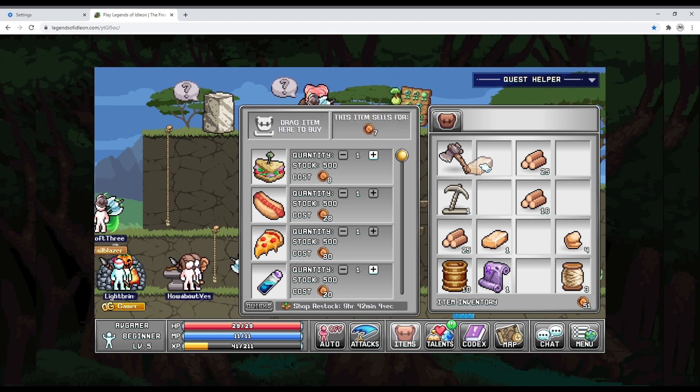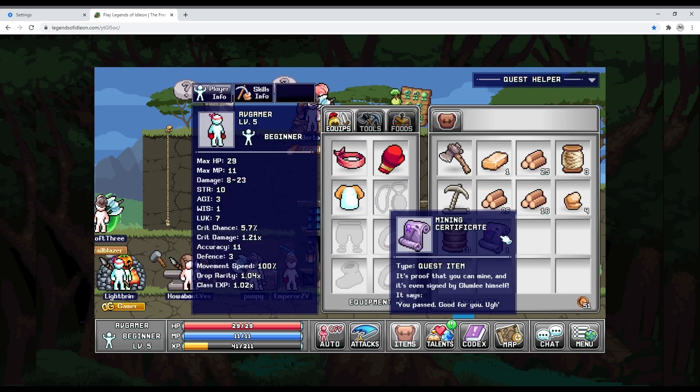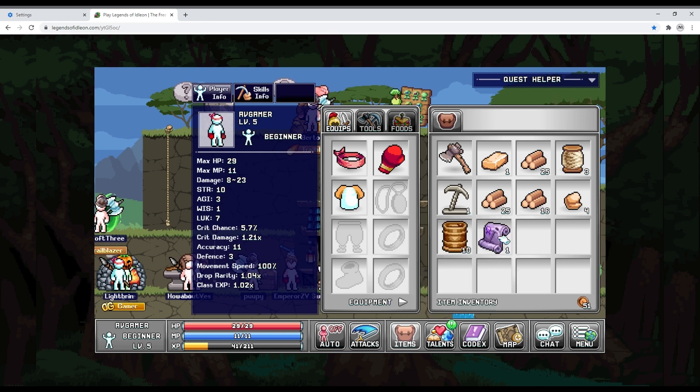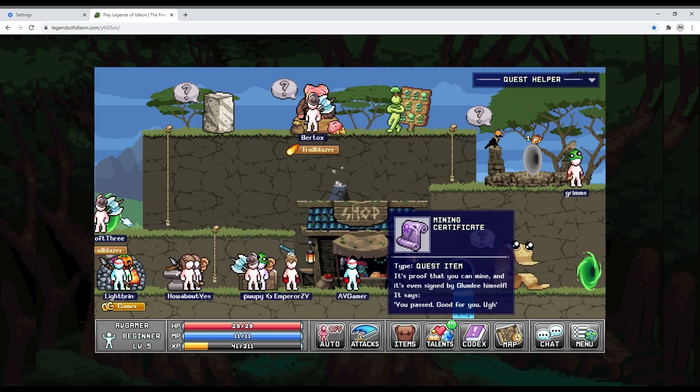Selling a few things. I still have that axe which is a bit annoying because I know how to equip tools now — it will be in the next episode. The mining certificate says quest item — I wasn't sure what it was at that point, but now I know.